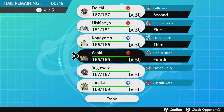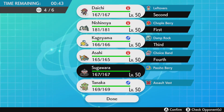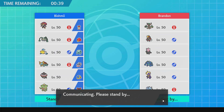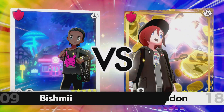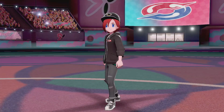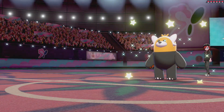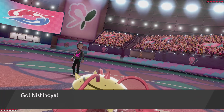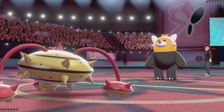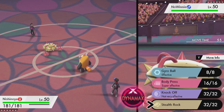I'm going to lead off with Ferrothorn to stop him from setting up Aurora Veil - if he doesn't lead Ninetales I can set up my Stealth Rocks. Let's see what he led. All right, that's Bewear. I do have the Chople Berry to live a hit. Do I want to use it on this? I could Body Press, but I'm going to set up my Stealth Rocks instead.